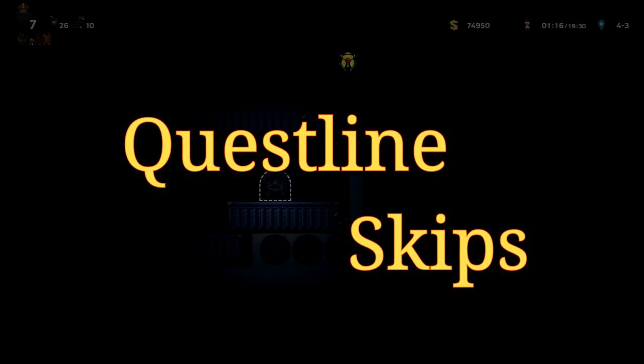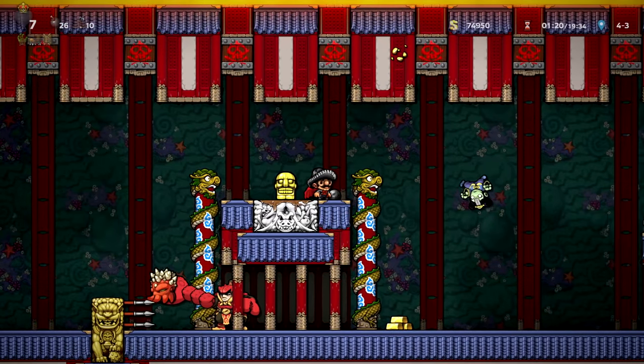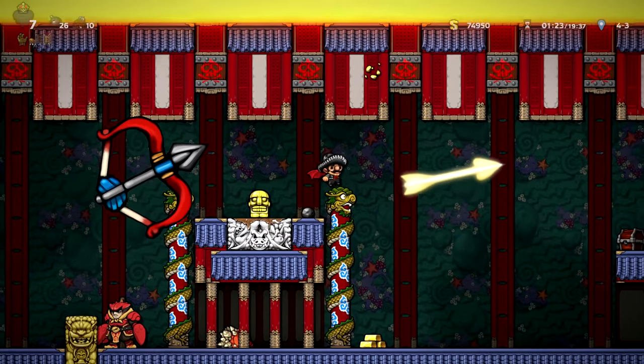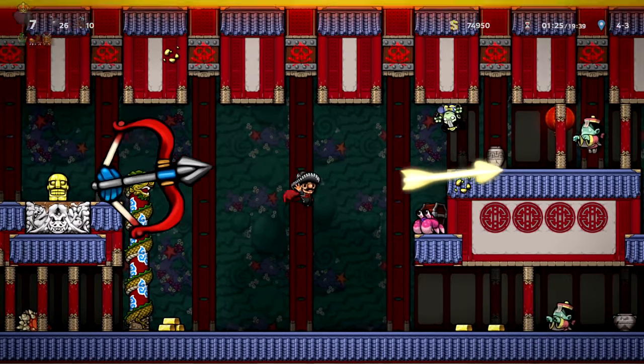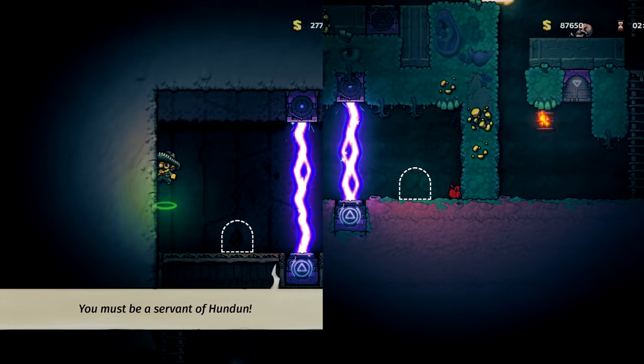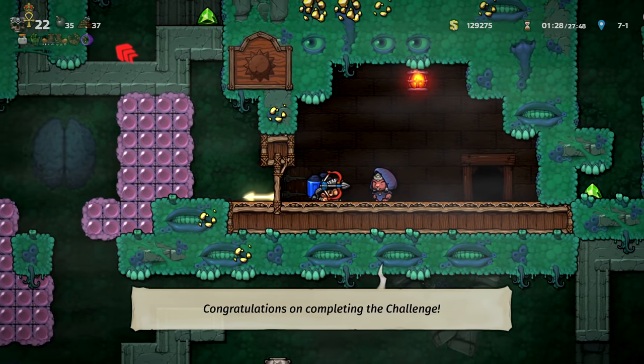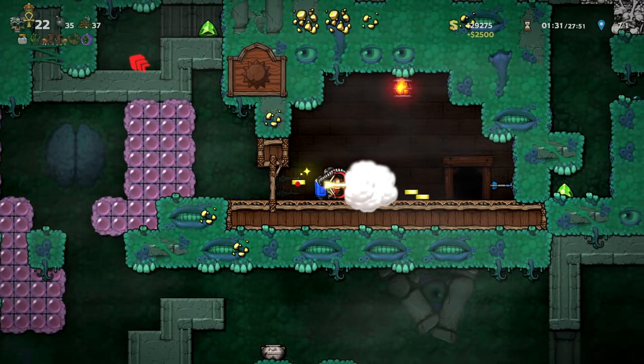Only two of these steps are 100% unskippable before fighting Hundun: you need the bow and you need the arrow. There's no getting around either and you will very much resent that. You can even use violence to acquire them, but there really isn't much reason if you're not speedrunning. It is tradition to quench your bloodthirst by shooting Ratface in the head as soon as you get your arrow!